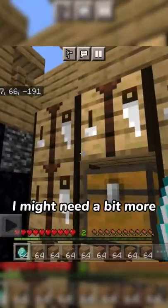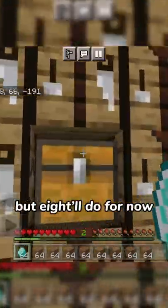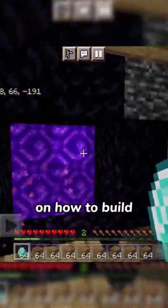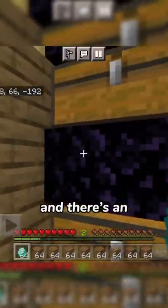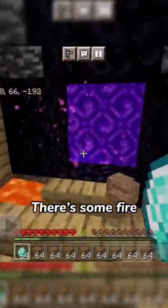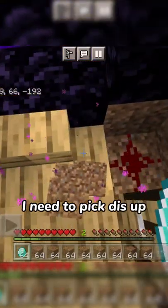There are eight crafting tables — I might need a bit more but eight will do for now. There's a chest. I searched up a tutorial on how to build a nether portal and it's pretty cool. There's also an OP storage system here and it works really well.